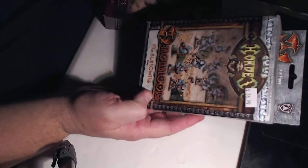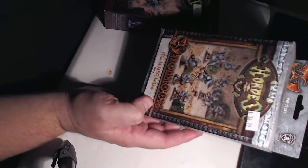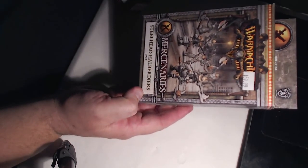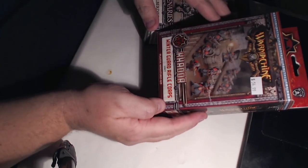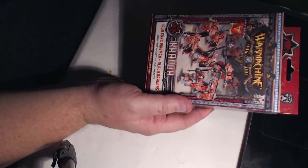These feel metal. This is a smaller unit of Pig Bushwhackers — actually these are Pig Burrowers. There is a smaller kit of Pig Bushwhackers. Mercenaries Steelhead Halberdiers. Khador Winterguard Rifle Corps — another Winterguard Rifle Corps. Then Iron Fang Pikemen and Black Dragons.